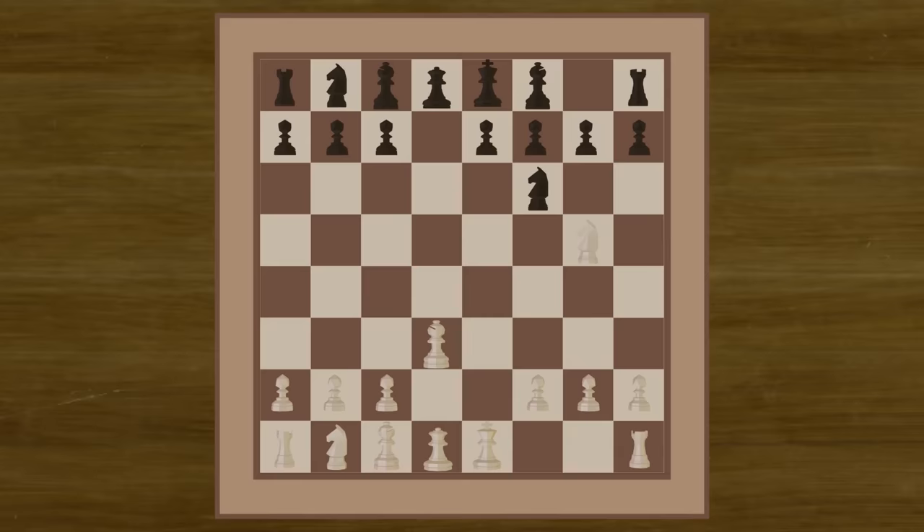Black plays Pawn to H6, attacking the Knight. What we will do next is move the Knight to F7, forking the King, the Rook, and Queen.